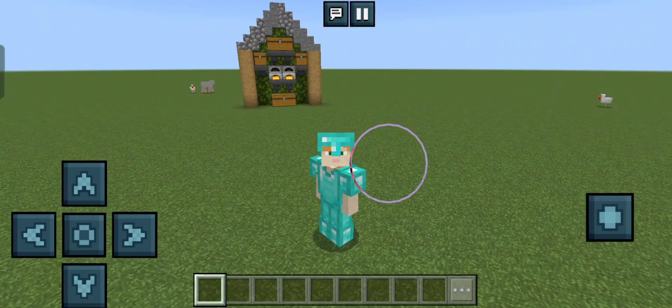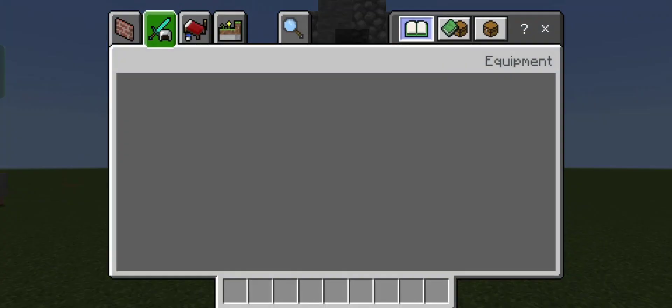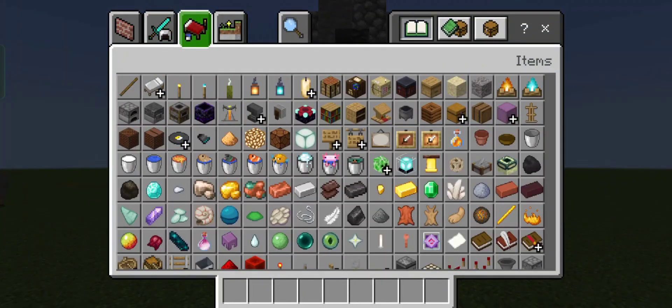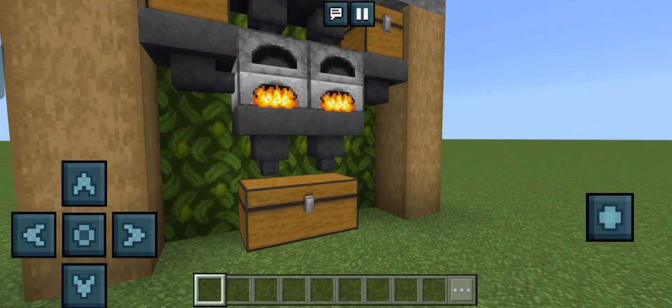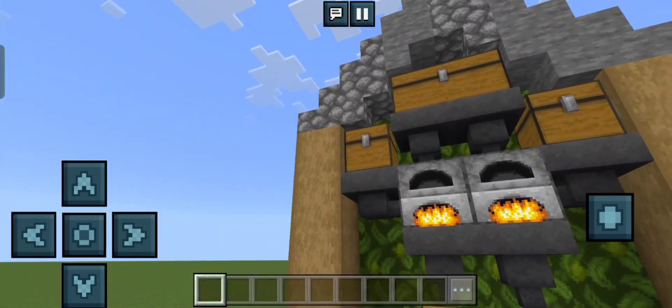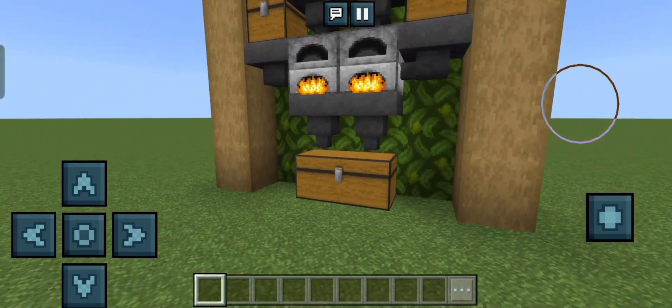Let's get started. Here are the items you will need to make this auto smelter: first, six chests, six hoppers, and then two furnaces. You can use any type of furnace, including a smoker or a blast furnace, but for the basics, this is what you need. You can add decorations if you want.